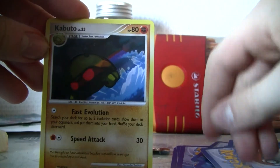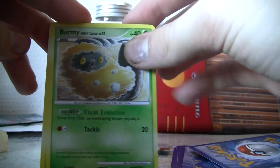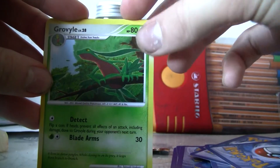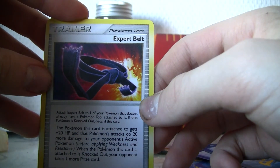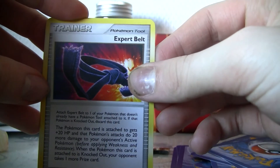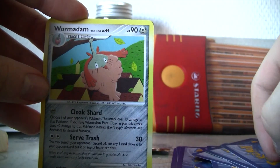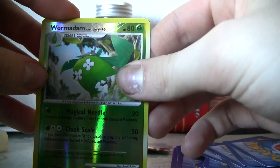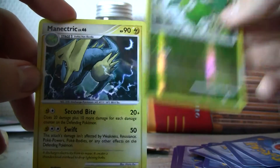Burmy Plant Cloak, Kabuto — good for me — Burmy Sandy Cloak, oh my god. Ponyta, Tangela, Growlithe, Expert Belt — gets plus 20 HP and attacks do 30 more damage, that's a good card, but if it's knocked out it will take one extra prize card. Wormadam Trash Cloak, Wormadam Plant Cloak — I got many Wormadons.